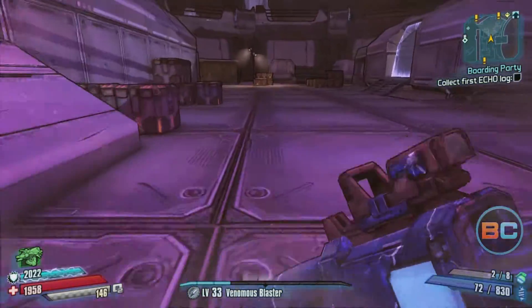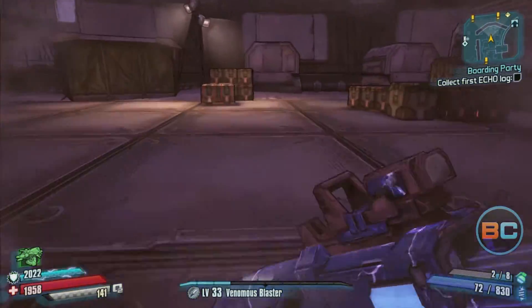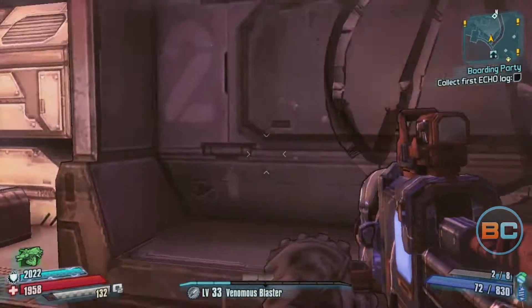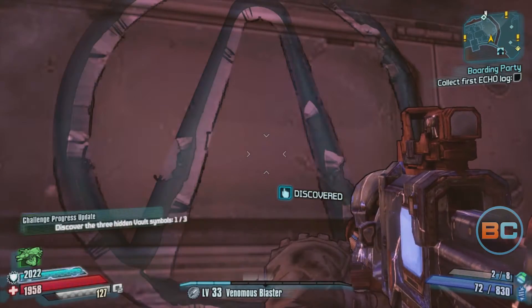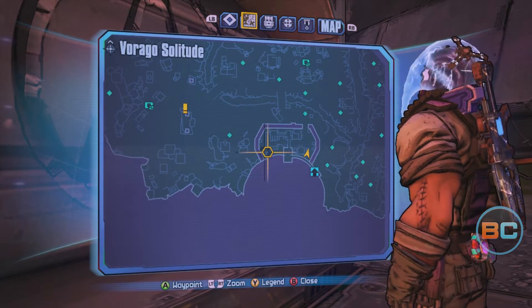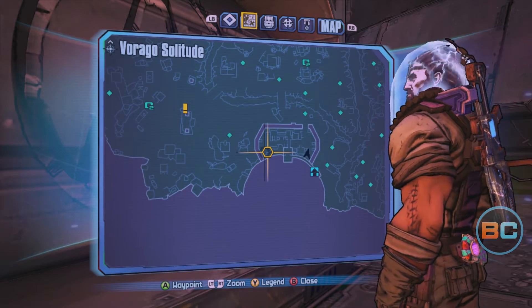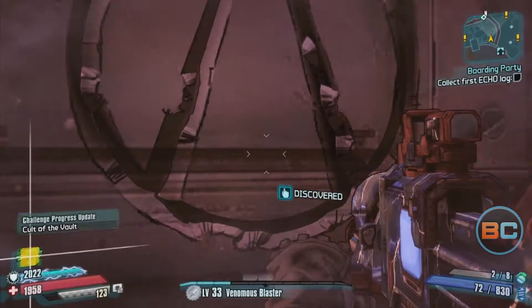So this first one is kind of in this little complex here. It's on this game's version of a shipping crate, on the backside. I'm gonna use this Cult of the Vault symbol as home base — so this is number one.